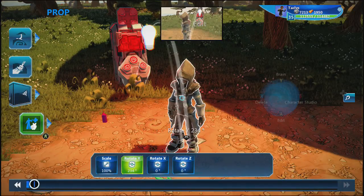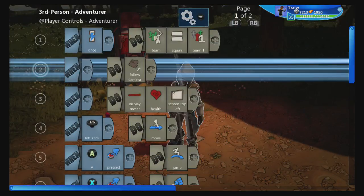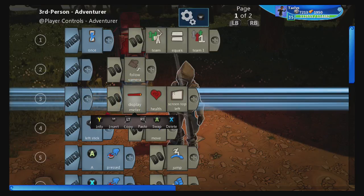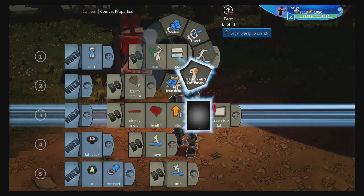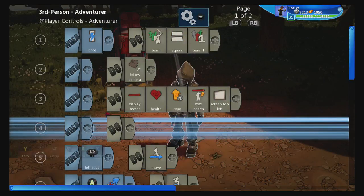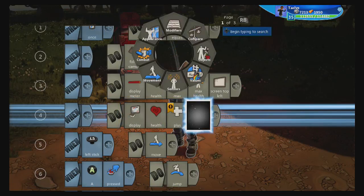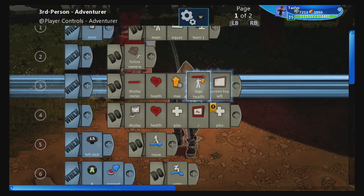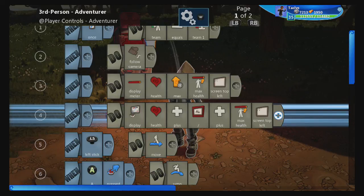First things first, the character model I'm working with here — the character brain — is the third person venture, and very little is done to this player. What we're going to do is display meter health, and we're going to add max number as max health. We're also going to display health plus a slash plus max health, at the top left corner, so we can see a numeric value for how much health our player has.